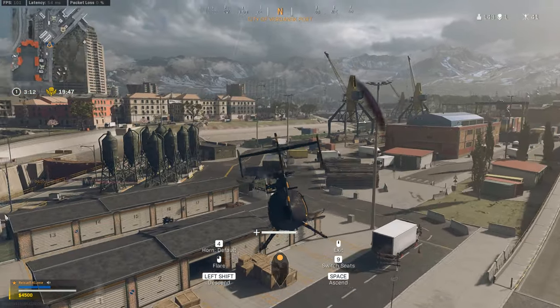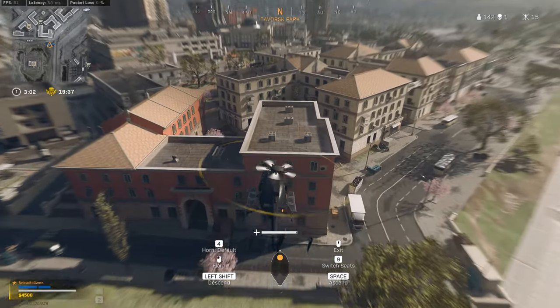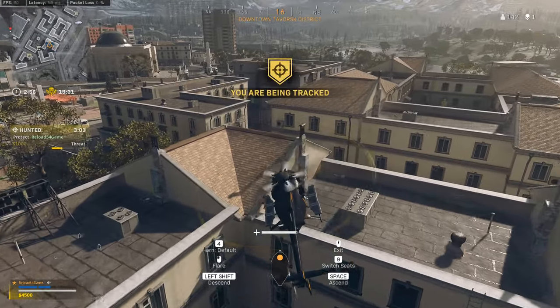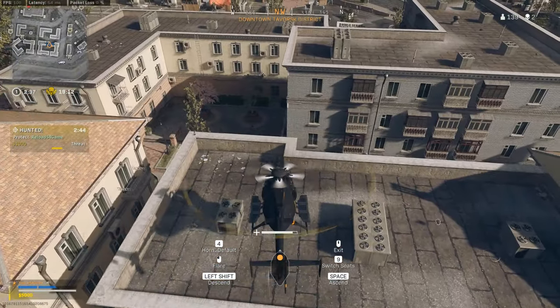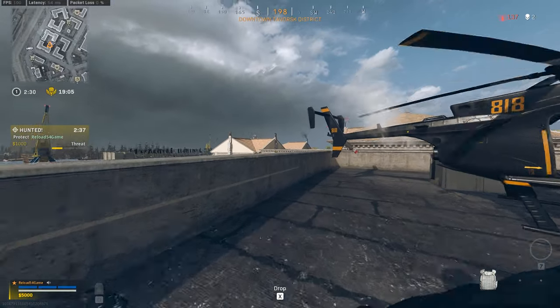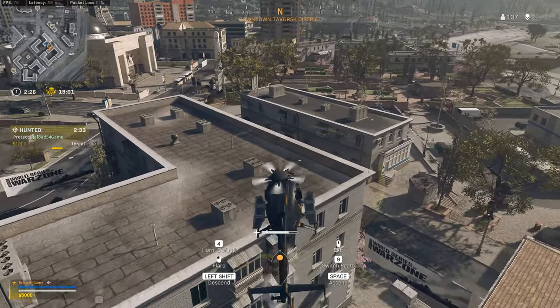Alright, we got it — we got it. So that one was pretty difficult. Check these rooftops for money. Should be a suspicious guy around here. Also, don't put your tail out there so that they can shoot it. You don't want a guy on the ground to be able to shoot the heli. I've made that mistake plenty of times.